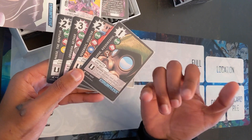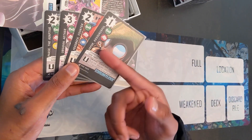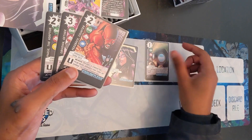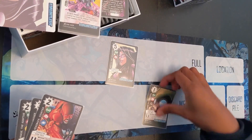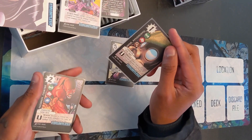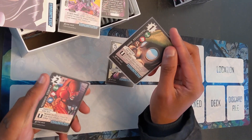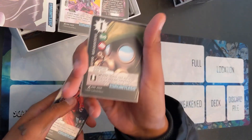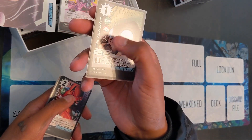Next we have Vapor, Resourceful. He's super and smart and has a weaken ability, so it means that if he's in the full zone you can send him to the back zone to use his ability — it can damage itself. Weaken: search your discard pile for an event card, reveal it, and add it to your hand. Pretty straightforward, just a good way to get some things back. This one is a mystery type and has one impact.